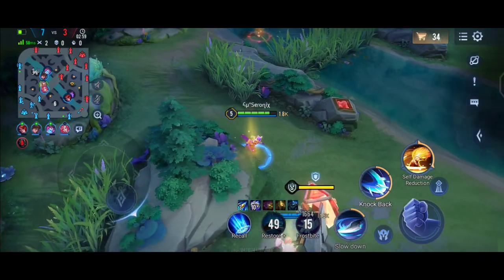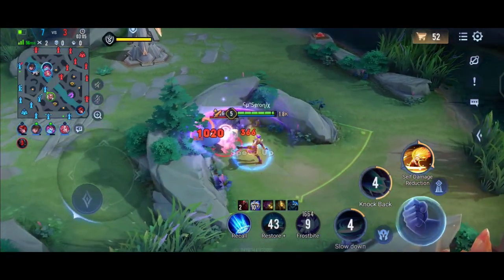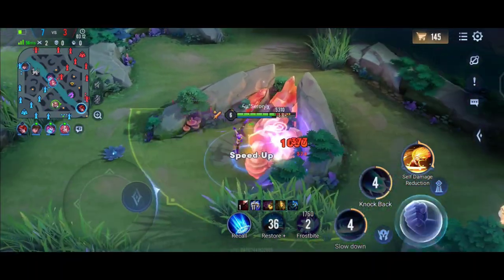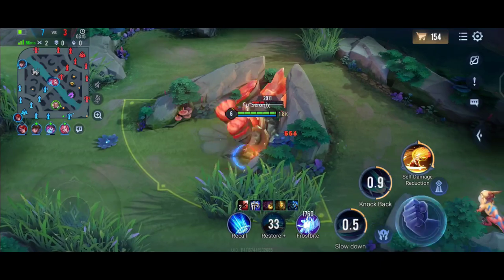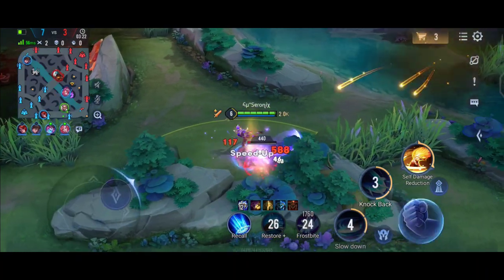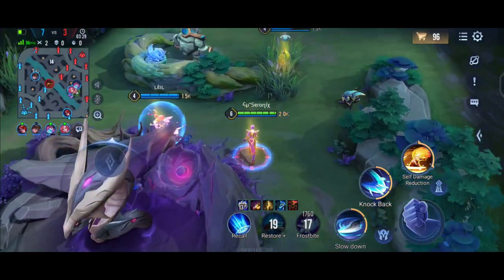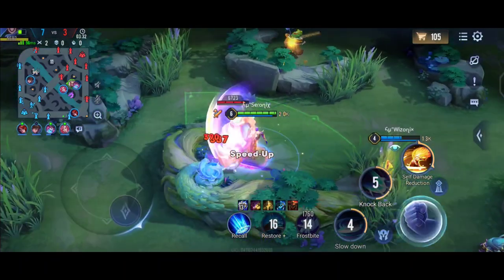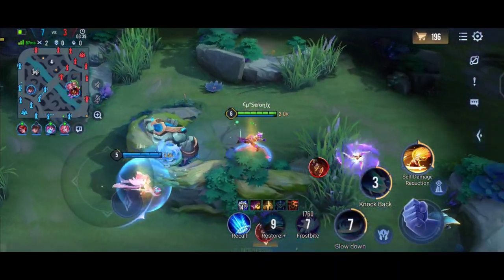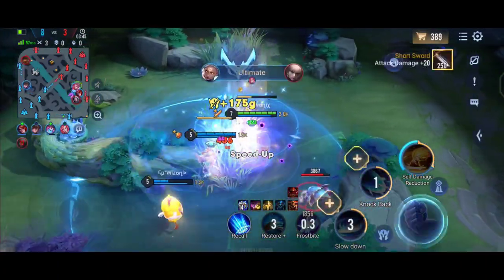For her second ability, she knocks back enemies and kicks them twice, after which her normal attacks get enhanced and she deals a lot of damage. That kick is the most important part. For the ultimate, whenever she uses it she gains additional damage dealing extra magic damage. Her passive is pretty good too — after exiting battle she can restore her own HP and mana.